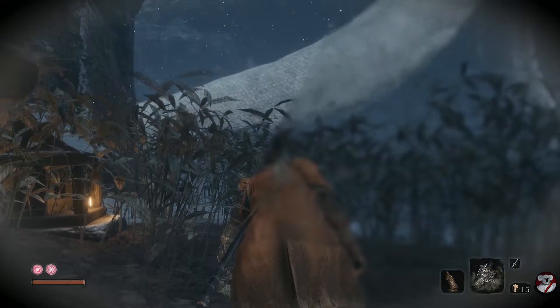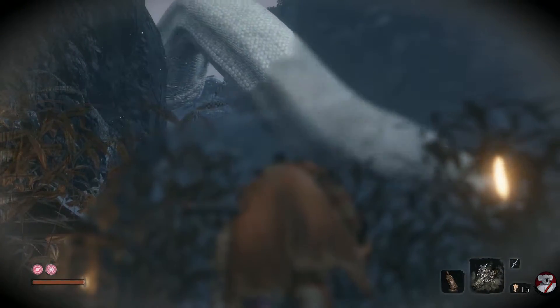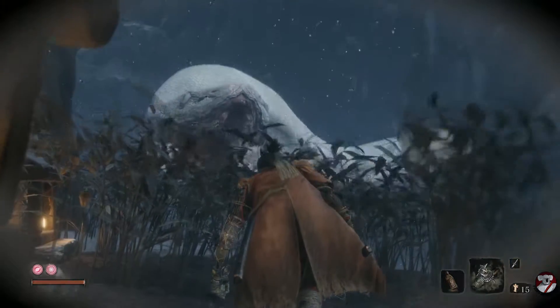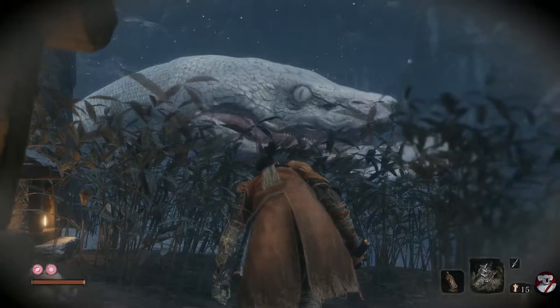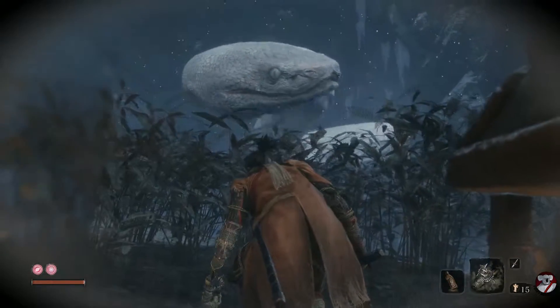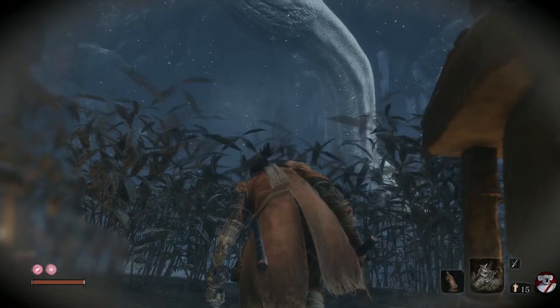Pretty much just don't move and stay crouched at this spot. The snake will come back and he'll look around. He'll make a couple of movements with his mouth that make you think you've been spotted and he's going to eat you. But you're safe, so long as you stay still and crouch. All you have to do is wait.